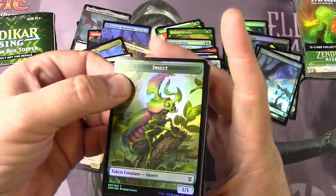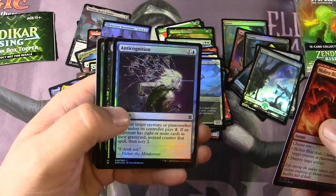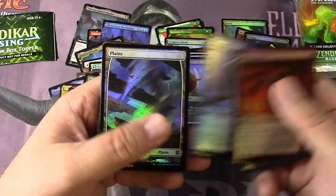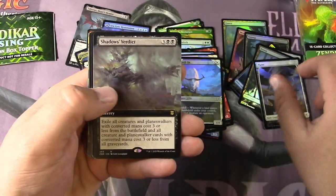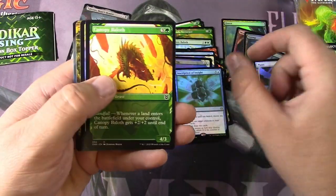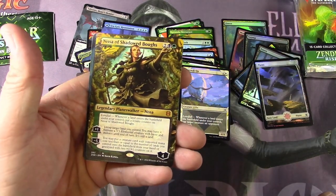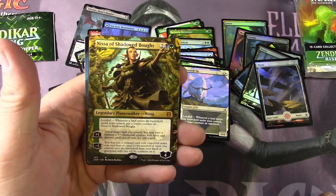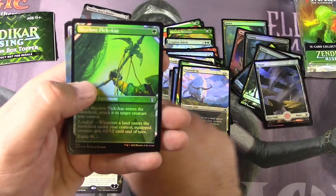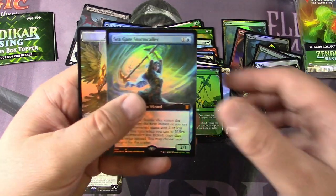Cool insect, Scute Swarm insect there. Anticognition — looks pretty good in the foil. Snare, Planar Shadows Verdict — yeah that's cool. And Baloth, Ox, Nissa of Shadowed Bows — excellent. I think the foil version of this is about 20 bucks I'd seen recently. Pickaxe, Seagate Stormcaller — another mythic.